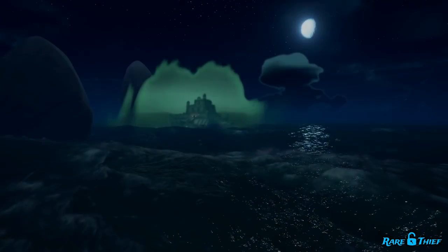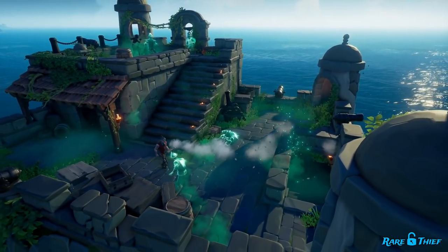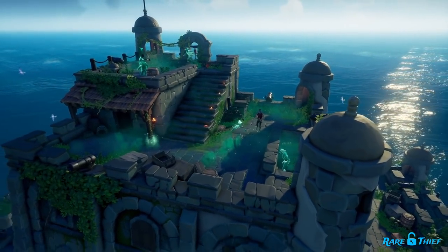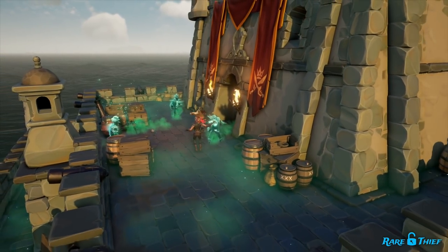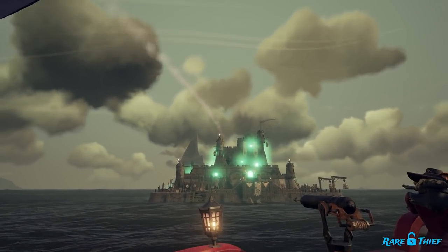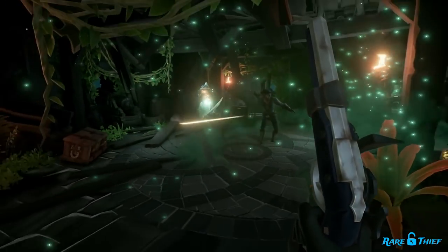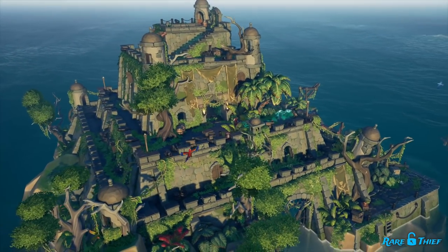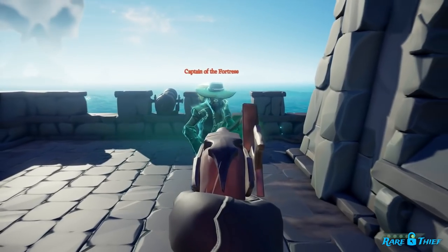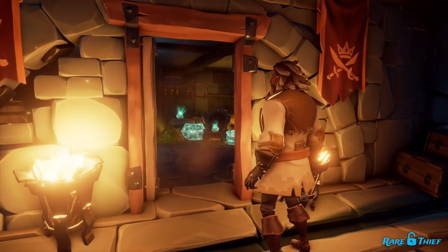These Seaforts are no longer just ghostly memories fading in and out of reality. Instead, they are now physical fortifications, fiercely defended by a crew of phantoms loyal to Flameheart. If you approach these Seaforts, prepare for a barrage of cannonballs that rain down on your ship. If you survive the cannon fire and make landfall, you'll have to deal with dozens of fearsome phantoms. Once you have conquered waves of phantoms and defeated the mighty captain of the fortress, you have cleared the Seafort and gained access to its treasury.